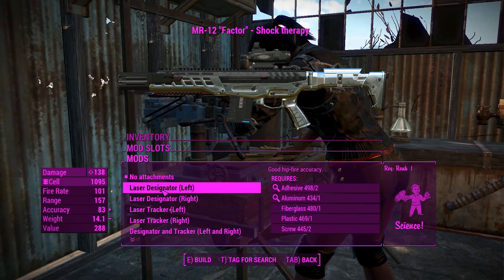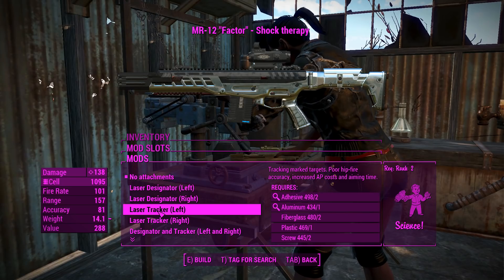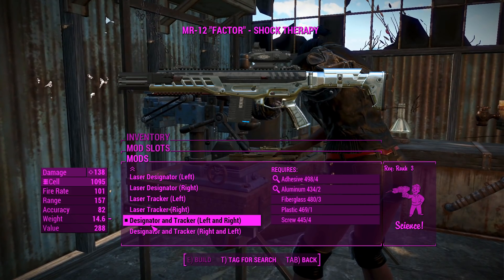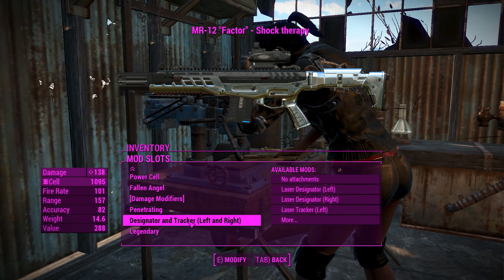Laser sights will improve your hip-fire accuracy, and laser trackers will give you the recon scope effect on your targets. And you can actually have both, either on which side - doesn't really matter. That'll give you the best of both worlds, although it'll cost an extra perk.